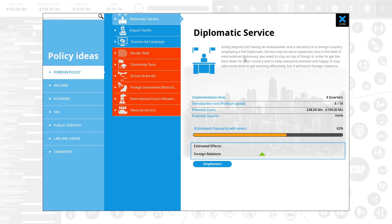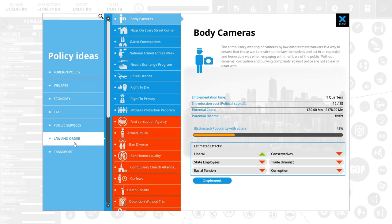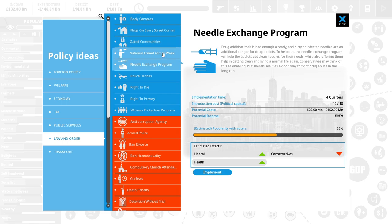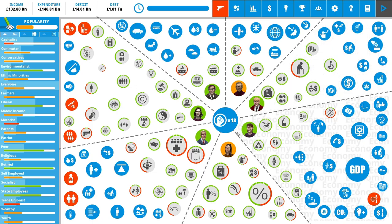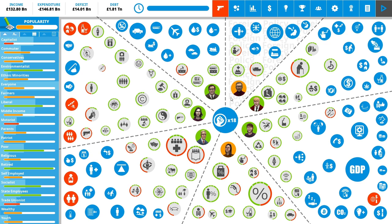If we have a look here, we've got all these different things. To solve our law and order issue we could say everyone has to have gated communities. Implementing it costs 13 out of our 18 political capital. Say we also wanted to do a needle exchange program — that costs 12 — so we couldn't do them both at the same time. We get more political capital by working with our cabinet; they give us trust in order to do it.